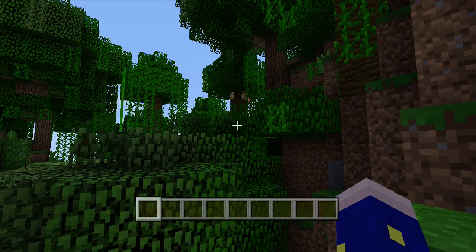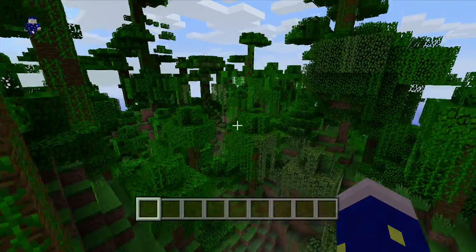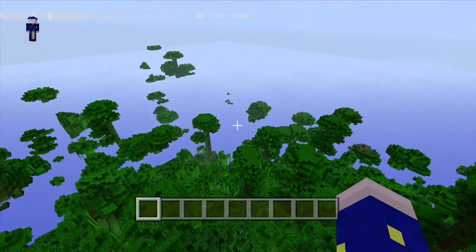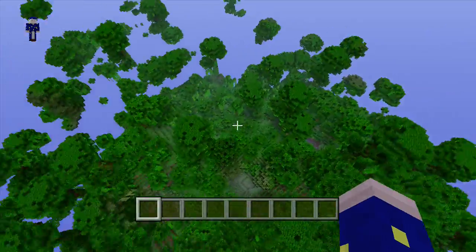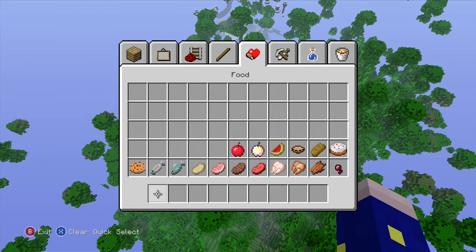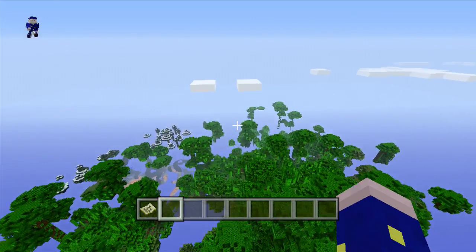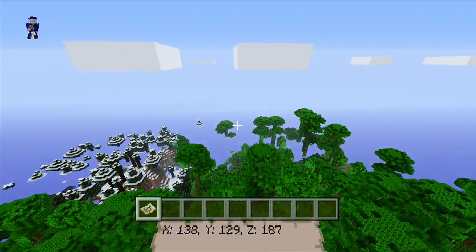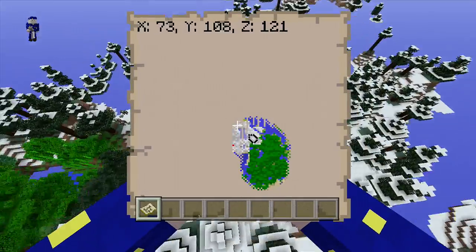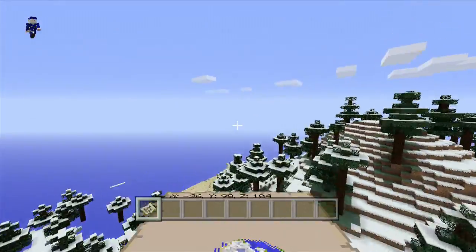Oh look what we spawned in — another jungle biome! Look at this thing, it goes on forever. Godzilla would get lost in this — this is insanity. It's like Planet of the Apes all over again. Look at the map — as far as the eye can see: green. When you think of green you might think of money, but on this map I'm just thinking of snot. That's how repulsing this map is.